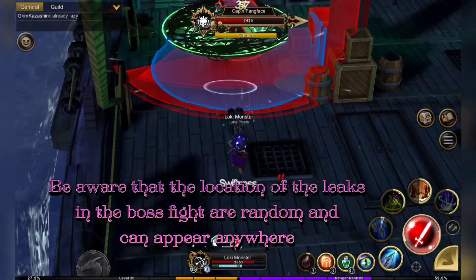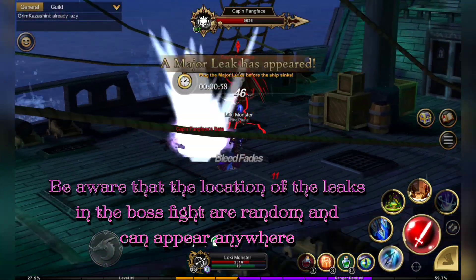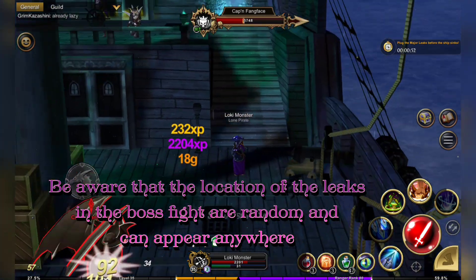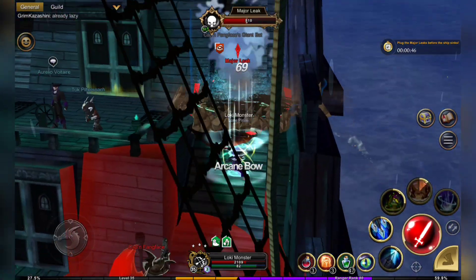Be aware that the locations of the leak in the boss fight are random and can appear anywhere, so make sure you look around — if it says there's a leak, there is a leak.